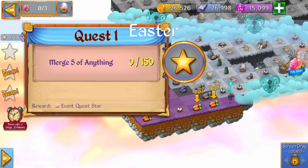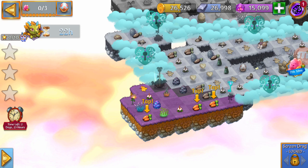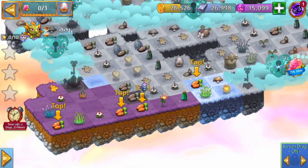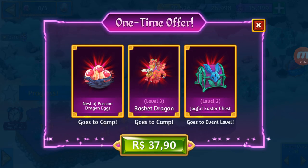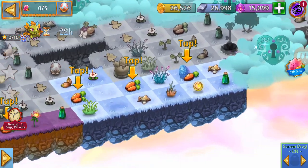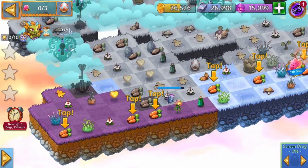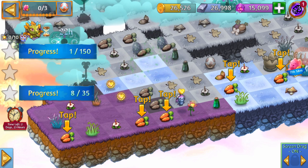We have the same quests as usual: Merge 5 of anything, Harvest Promo Twin Life Flower 200 times. The first thing we want to do is merge already. We have a cloud key here and another cloud key over there — let's try to get it. Good, we've got it. Let me close this one-time offer, I don't want it. Now let's open the other cloud key. Over here is the nest and here's the capsule, which we won't be getting any time soon. We'll be harvesting some and making five-merges just to open a little bit of space.